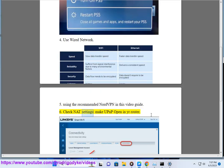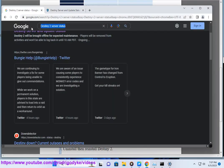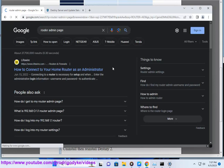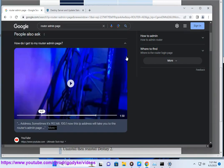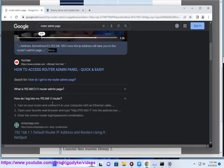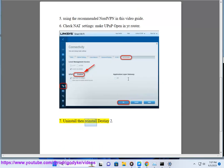Step 6: Check NAT settings and make sure UPnP is open in your router. Step 7: Uninstall and reinstall Destiny 2.